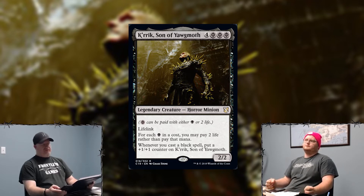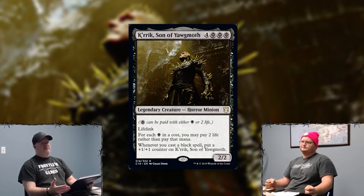For people following along: it's four mana, three Phyrexian black. Lifelink. For each black mana in a cost, you may pay two life rather than pay that mana. And whenever you cast a black spell, put a +1/+1 counter on Crick, Son of Yagmoth. Basically all your black cards are Phyrexian. The good thing is they gave him Lifelink — you need a way to gain your life back. Black has the majority of tutors — Demonic Tutor, the one from Portal Three Kingdoms, even the new one, Scheming Symmetry — all being one black. Now you're paying just two life to go get those cards.